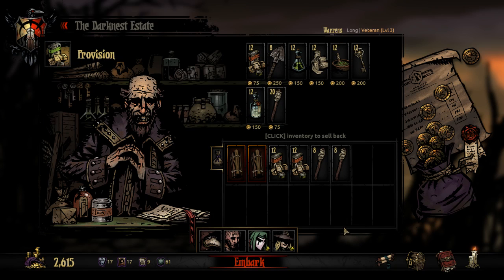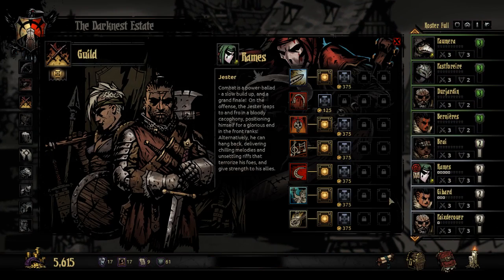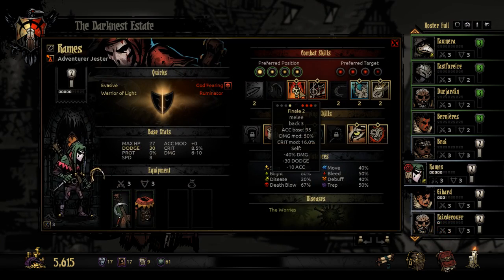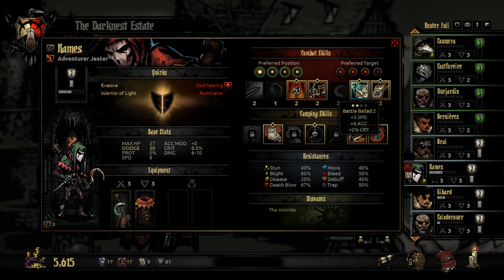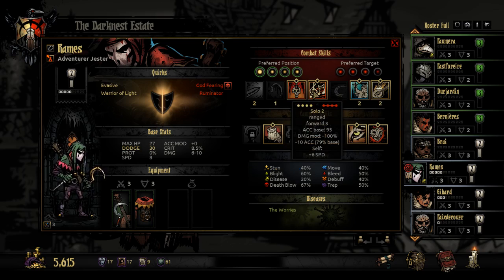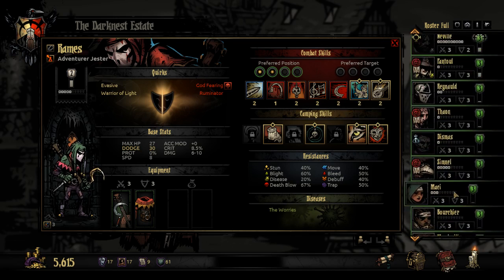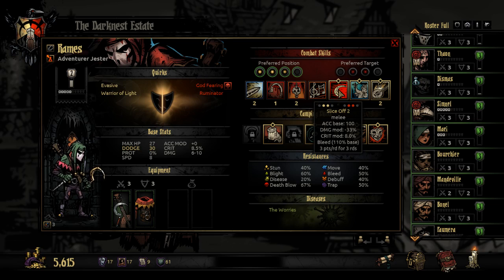I didn't look at my Jester skills — he's way down here. What are we working with here? Do I want to stick with these? Accuracy, accuracy — they really shouldn't have a problem hitting me. Inspiring Tune is going to be pretty important. Battle Ballad — probably really good for us. Let's take that.